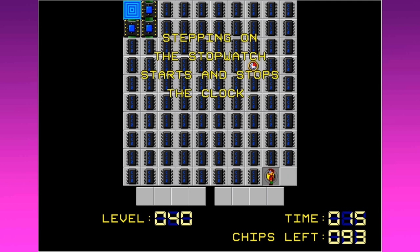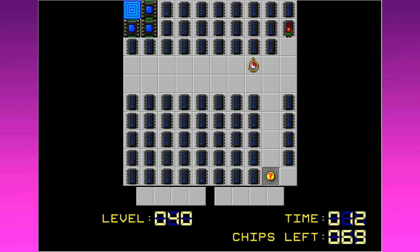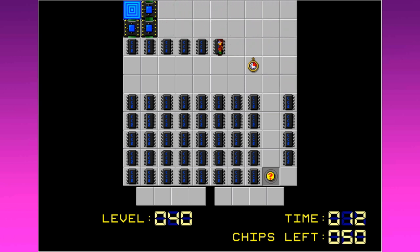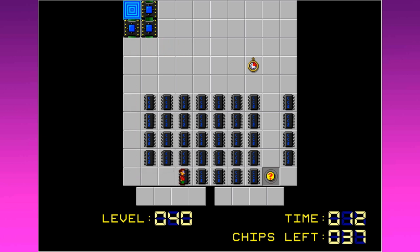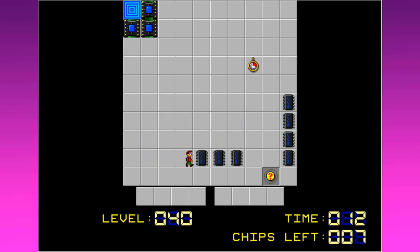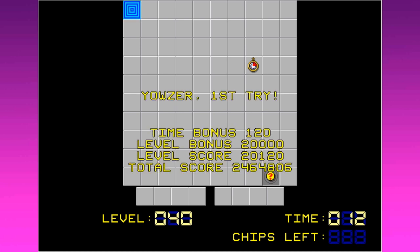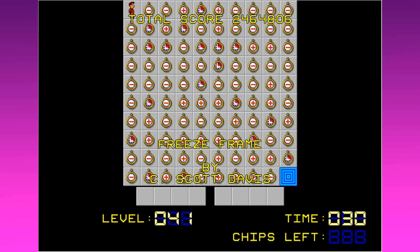Quick Time three — the hint says: stepping on the stopwatch starts and stops the clock. This is not nearly as annoying as it was yesterday. I think I may have the right volume — the low volume will come in handy for levels exactly like this one. I improved my score! That new number is 2,464,806. So we've learned all about time: adding time, subtracting time, and stopping time. The next several levels are going to put those lessons into practice.